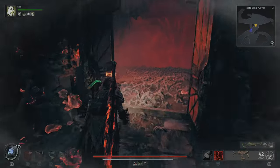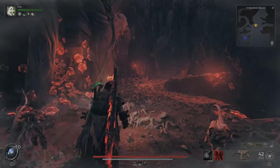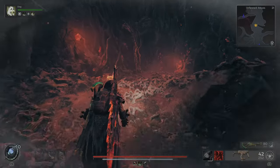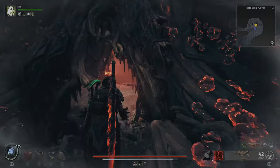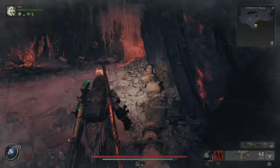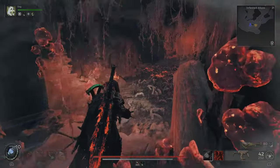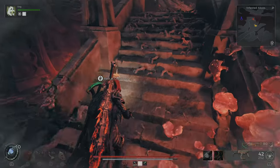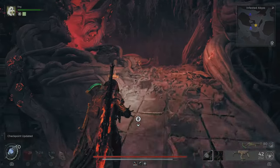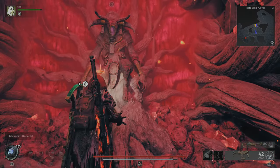You go on this way. This door will be closed but you need to go all the way around and then you find it. Just keep going this way. There's a root nexus here that you need to destroy. The next stop is over there. Checkpoint downstairs and here's an NPC.